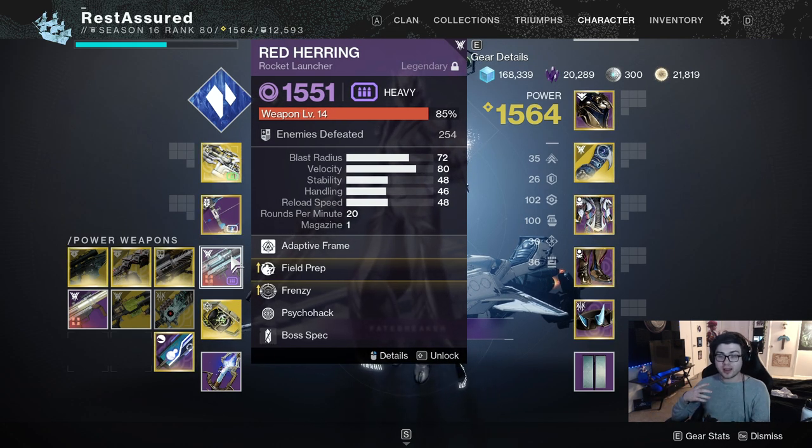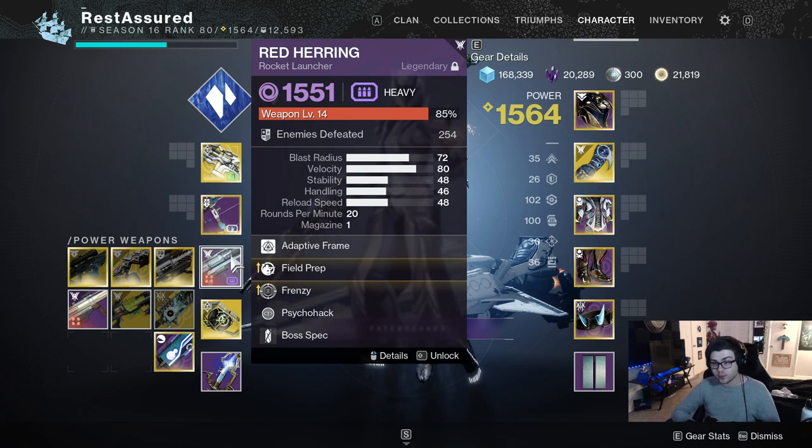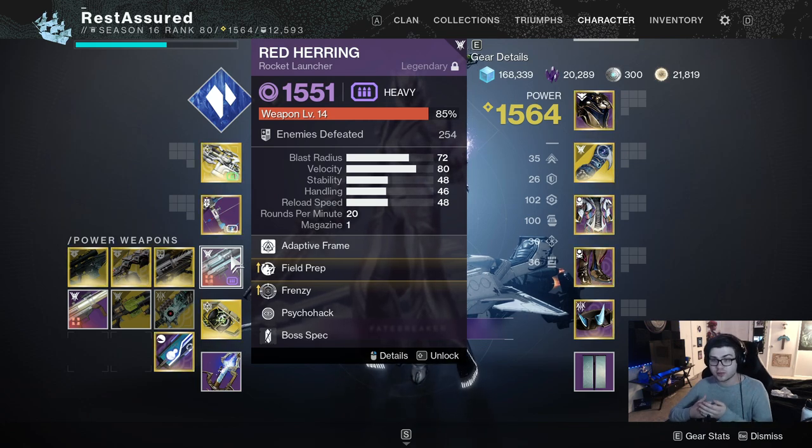Finally for the main loadout I'm running a Rocket Launcher — this is Red Herring and I definitely recommend getting it. It has Filler Prep and Frenzy, and you can get the enhanced perks since this is a craftable weapon. Frenzy is great for damage and reload speed; Filler Prep is also great for ammo reserves and reload speed. Overall a very good rocket, but if you have another rocket you like, you could run that instead.